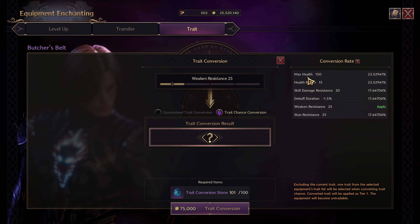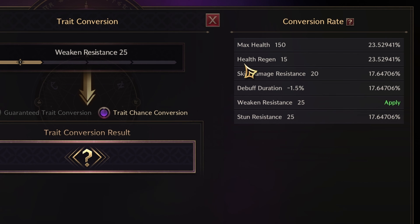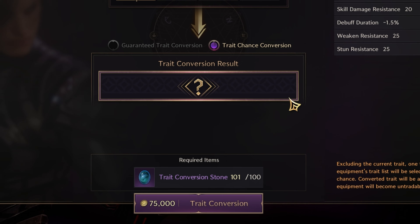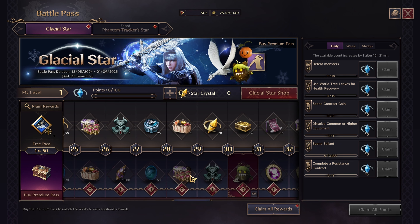The trait is currently on weaken resistance, but if you click trait conversion you have the potential to hit a max health trait at a 23% chance. The skill damage resist trait is at a 17% chance. You could also roll the debuff trait, which isn't as good but still gives 90 lucent — so 3 out of 5 traits is a very high chance to roll a good value lucent trait.